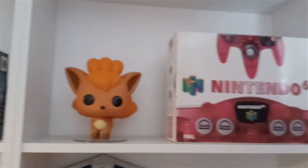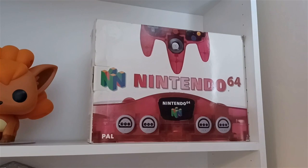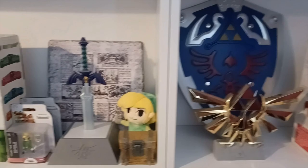Over here we have our giant Vulpix Pop — just too cute, we couldn't not get that. This is my favorite color: Watermelon Red. It is a very vibrant red looking console, it is beautiful. As we come down we have Fire Orange next to some Zelda-themed items.